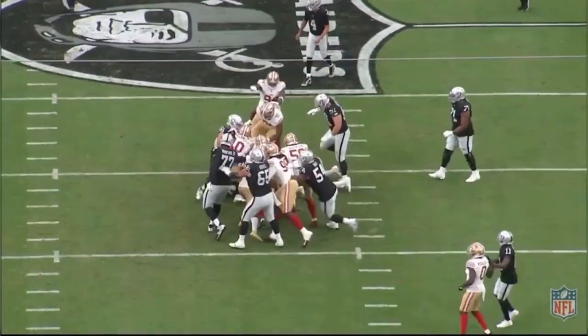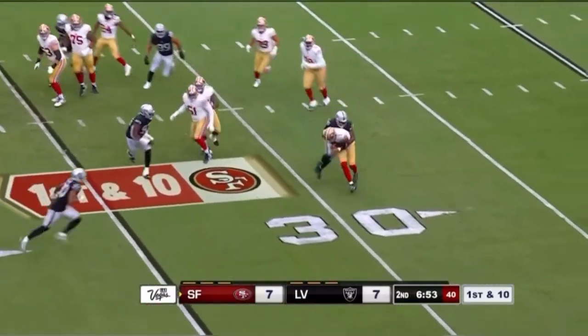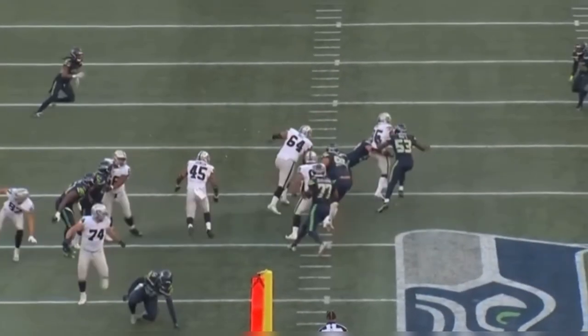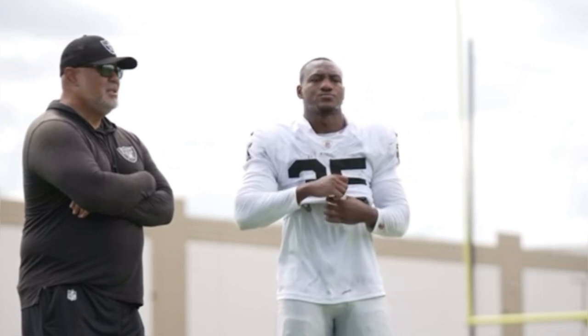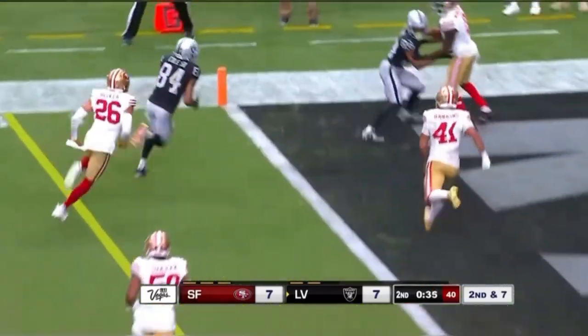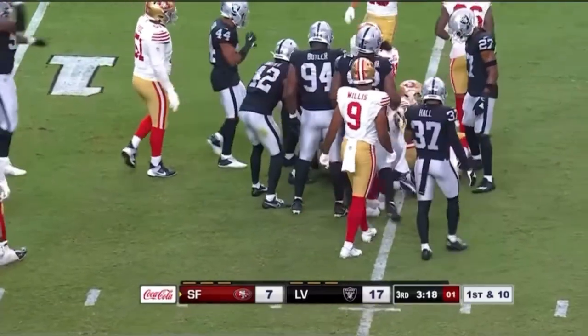Overall, Raider Nation, it was a decent game for Zamir White - some good plays and some questionable ones. Honestly, I was hoping for a more dominant performance. Zeus ran the rock for 13 carries, 43 yards, averaging about 3.3 yards per carry - not terrible, but not great. The main takeaways: Zamir White still needs to improve his instincts and vision when hitting holes, and I'd like to see him make open-field tacklers miss and extend runs. He does look fast out there and excels when he doesn't hesitate and hits the hole hard, with a very fast initial burst to the line of scrimmage.